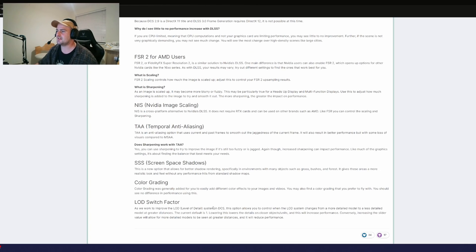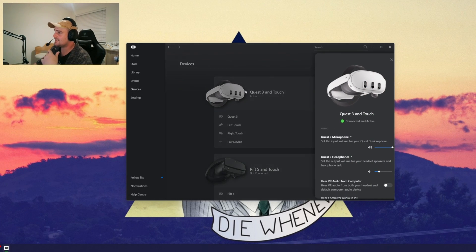There are a few other additions: TAA, screen space shadows (SSS) — a really cool feature but very work in progress — and color grading, which just adds filters to the screen. There's also an LOD switch factor, or level of detail switch factor. The further left you put the slider, the closer an asset has to be before its high fidelity model loads in; all the way right means it loads in from further away.